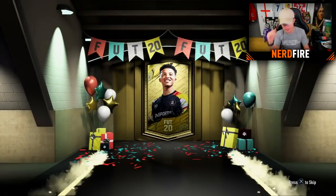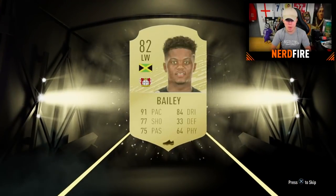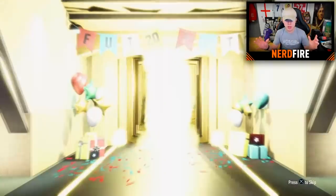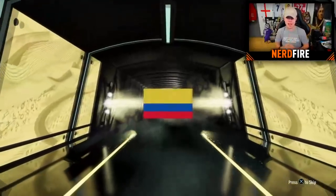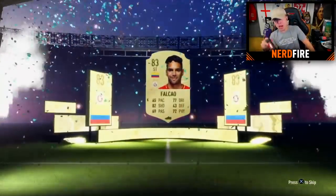Pack fourteen - give me back-to-back walkouts or a Foot Birthday! Non-boards again, not what I wanted. It's going to be Leon Bailey. One more pack to go - at least boards, but not a walkout or a Foot Birthday. Colombian striker - Radamel Falcao, 83 rated. So out of fifteen packs we got eleven boards and four non-boards. One walkout with Harry Kane - I'm happy with that.